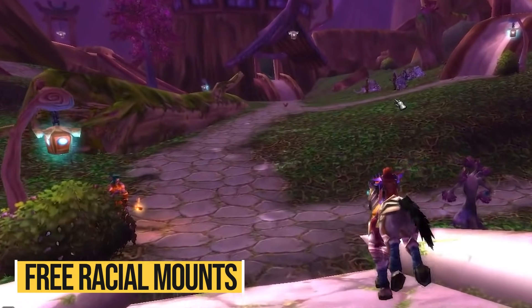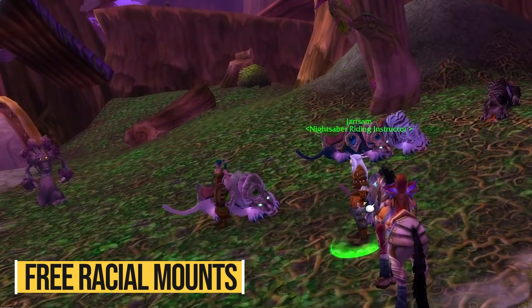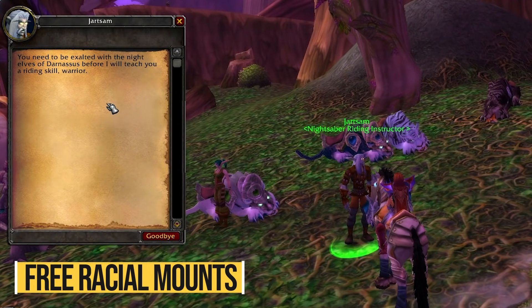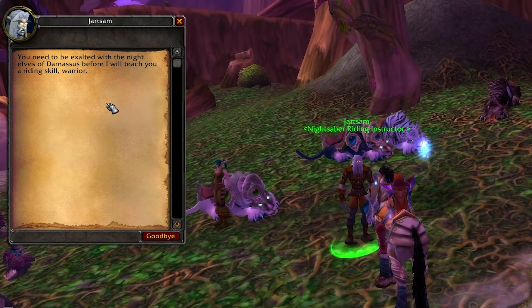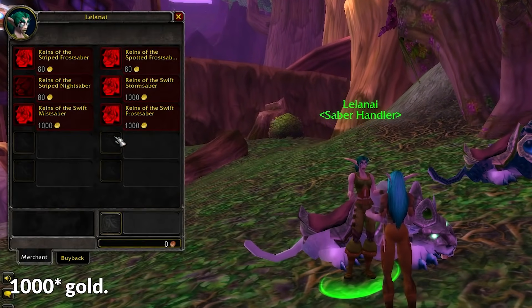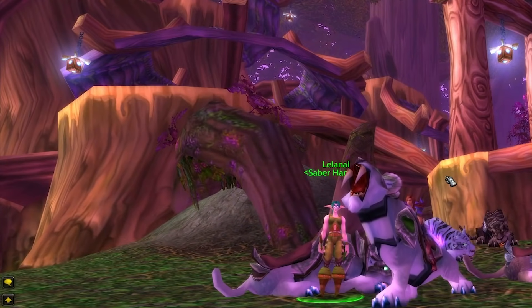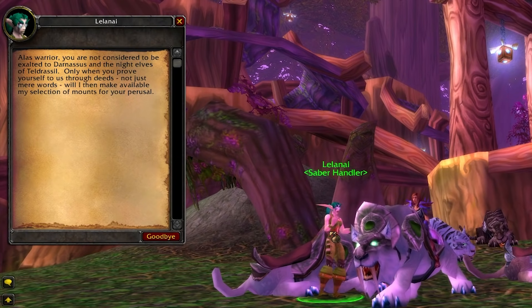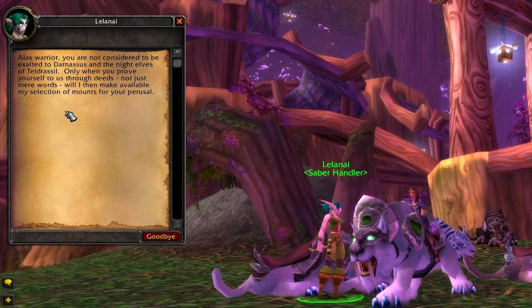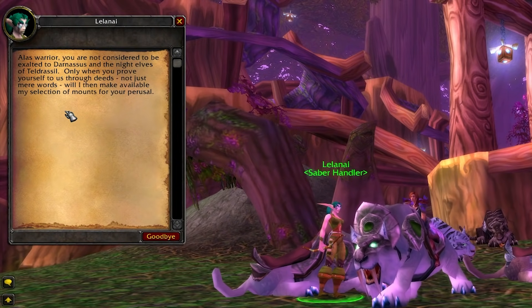Here's a trick that only works right now before the prepatch drops. If you want to get, for example, a Night Saber as a human or a Kodo as an orc and you're not exalted with that race, you can make a character from that race, mail yourself the 900 gold required to buy the mount, buy it on the character that can buy it, then mail the mount to the character you want to use it on. Once the prepatch for TBC drops you'll be able to ride that mount — but this only works if you start it in classic right now, so do it while you can.